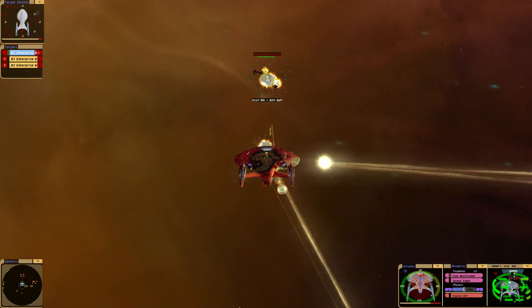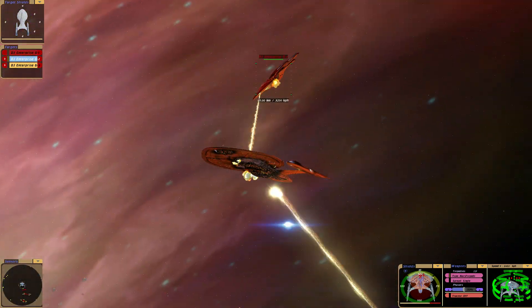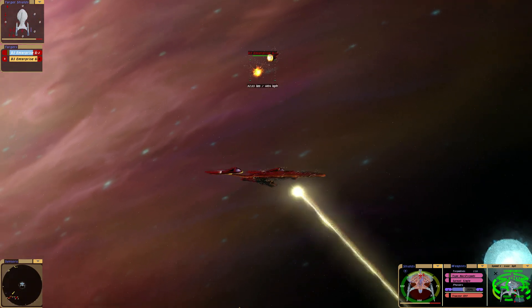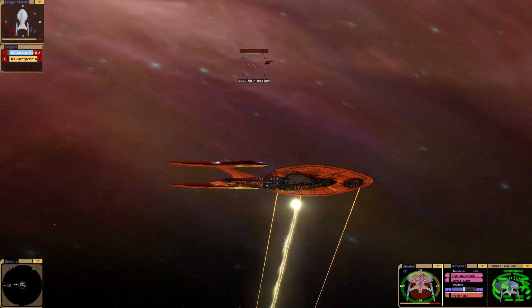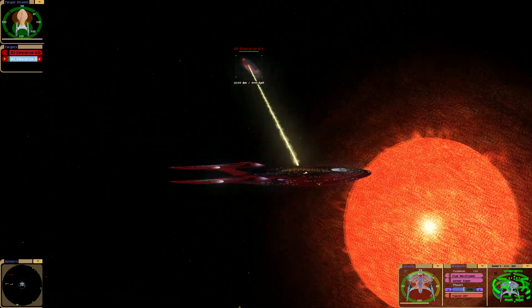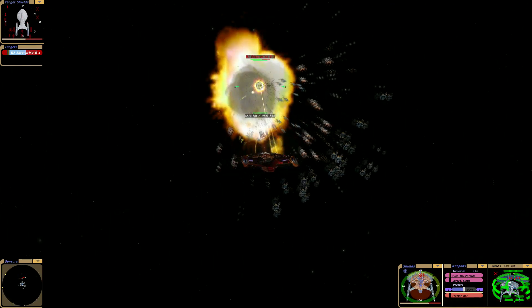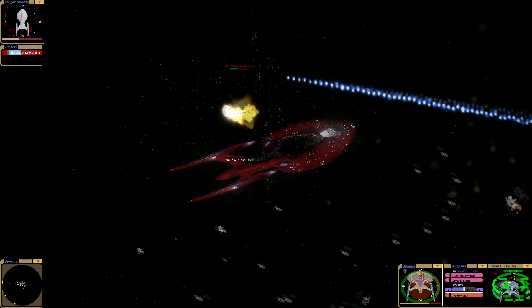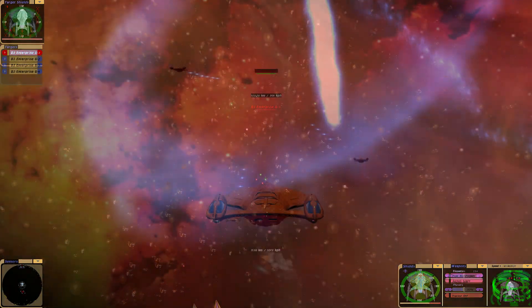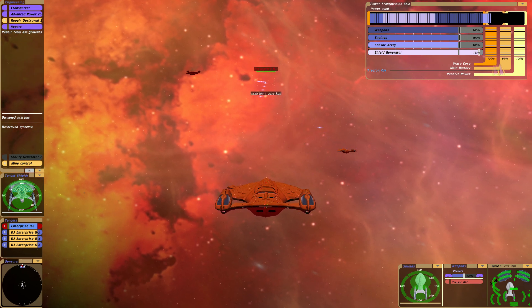I'm just gonna actually delete the shields, which is maximizing damage. Going 4 — that's 1. Boom. Now the other way round: 4 G's vs. 1 H.